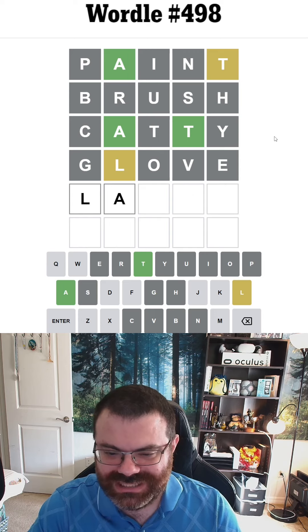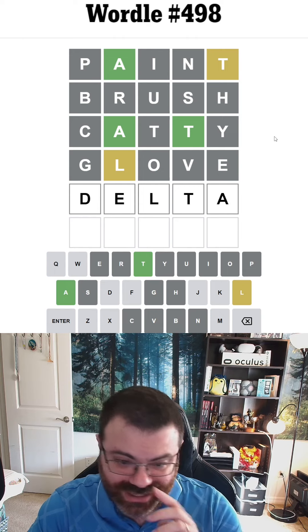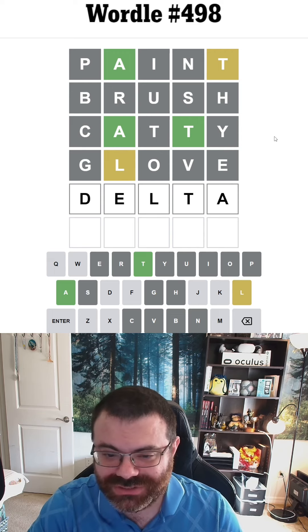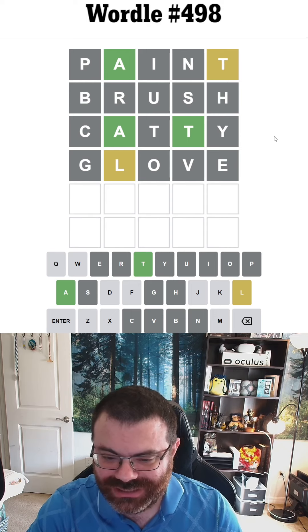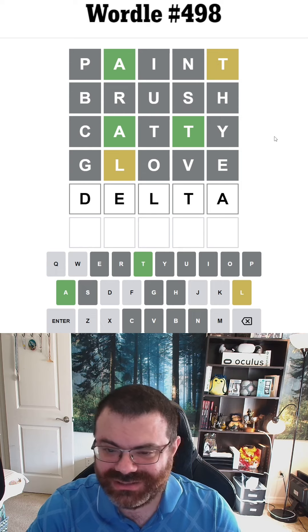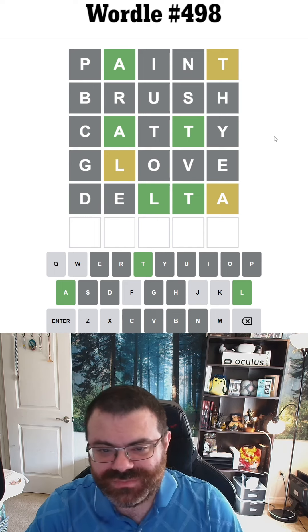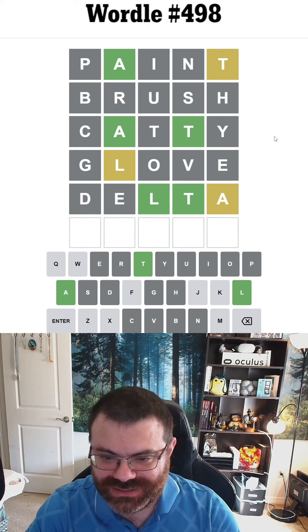We know it's not double T. This is the strangest word. It's tempting to do Delta just to test whether the L and the second A are correct. It would all come down to the last guess if I do that, but I usually like to test multiple options. Right now I can't think of any options, so I'm just going to do Delta and see what this does in terms of the L and the A. The L is where I thought it was, but there's not an A at the end, so that A is just pointing at the A in the second spot.